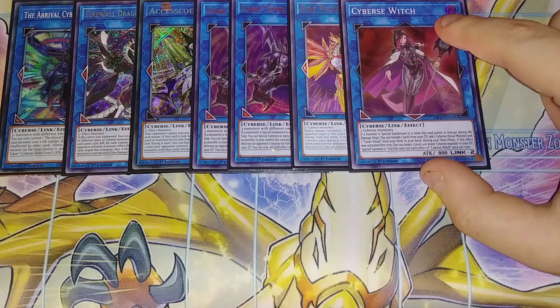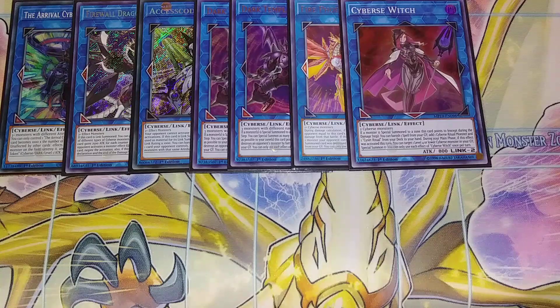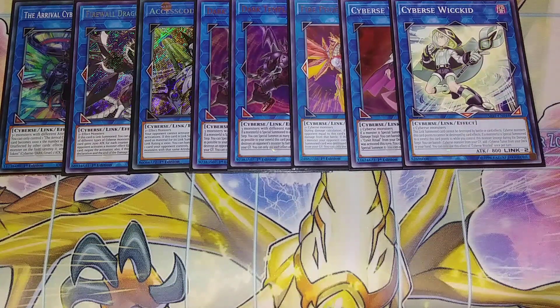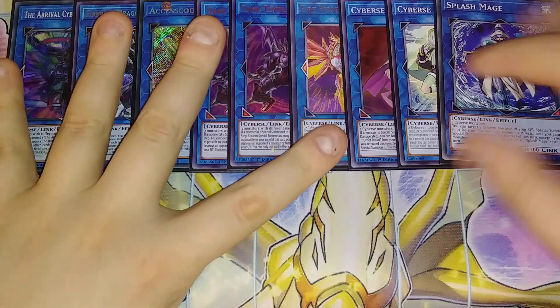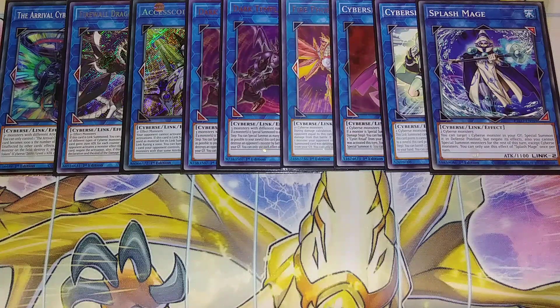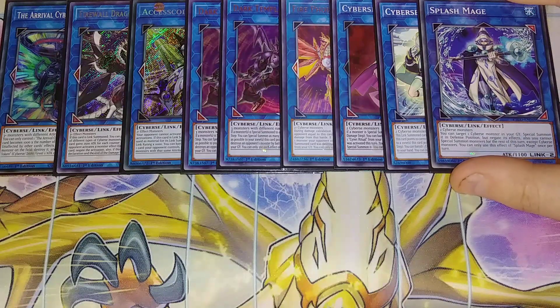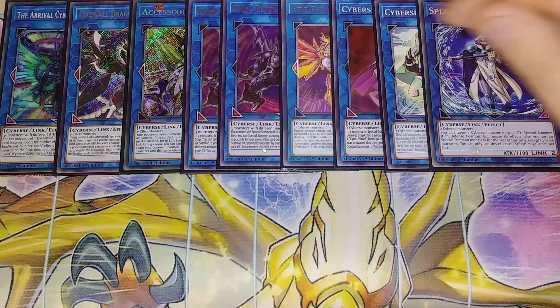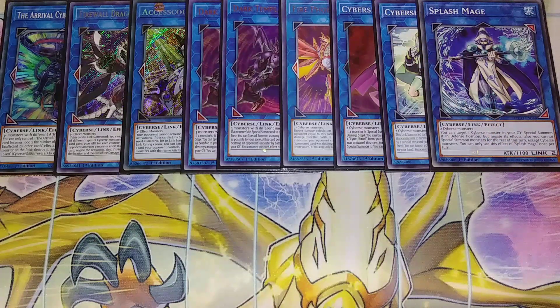Cyverse Witch is here because she works with your ritual monsters to be able to get them out of the deck. Cyverse Witkid is here because it works with the synchro monsters in the deck. And then my new surprise tech is Splash Magician. Splash Magician is really good here — a lot of people are underestimating Splash Magician. What this card does is it lets you target a Cyverse monster in your graveyard and special summon it in defense position, but you negate its effects, and you cannot special summon monsters that turn except Cyverse monsters. This card lets us link climb really easily into a copy of the Phoenix or even into Access Code Talker, and it enables the additional banish from the graveyard with Access Code Talker.